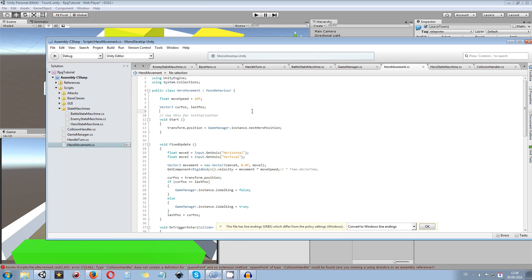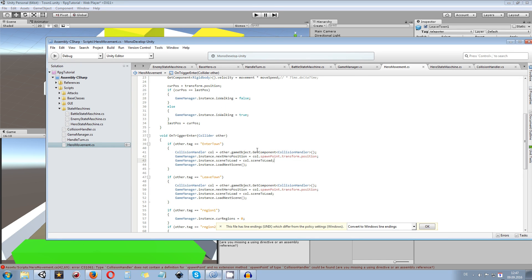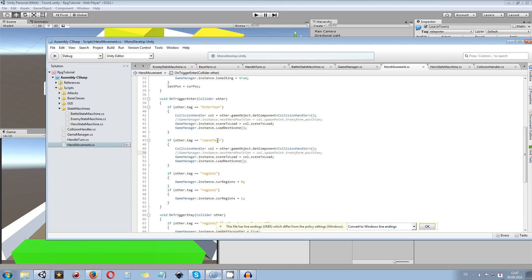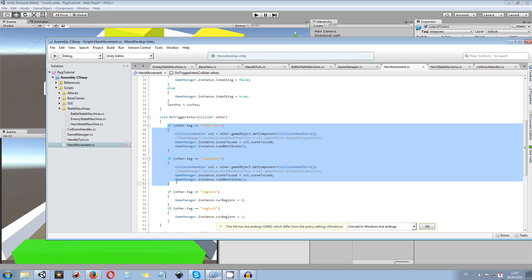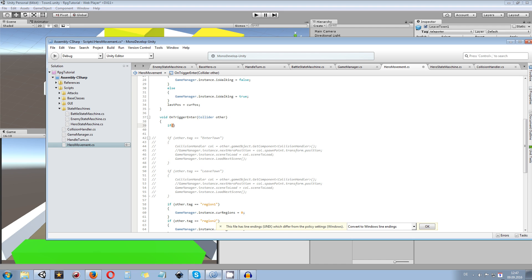So we go to our hero movement. We basically got rid of the spawn point transform.position because we are not able to use them anymore, so we comment those out and save. If we had 20 towns we would have a lot of tags to check, and that would be a monster-big OnTriggerEnter function. So we get rid of all that old stuff and simplify. We comment out the OnTriggerEnter code for the enter town and leave town tags and create a new one — checking if other.tag equals the teleporter tag we just created. Make sure you don't have any typos.